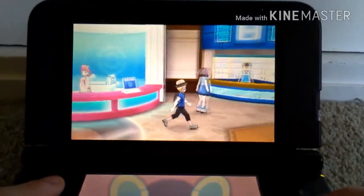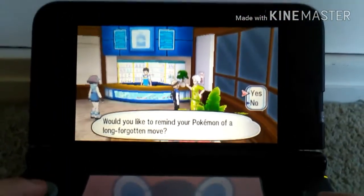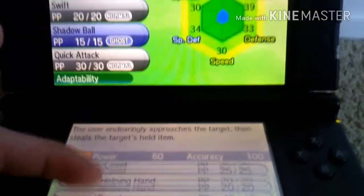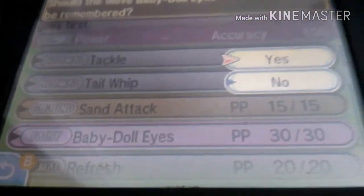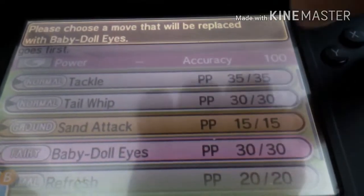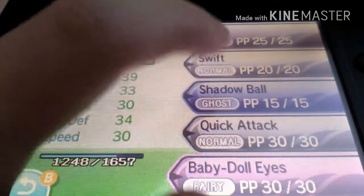What I'm going to do is come over here to the Move Reminder — and it costs you a heart scale, so it doesn't really matter since I've got nine now. I'll choose the move. How to get Sylveon in this game — it's one of the easiest Eeveelutions you can get, because all you have to do is give it Baby-Doll Eyes. See that Fairy-type move down there — Baby-Doll Eyes. All Eevees have it eventually. And all you have to do is use Pokemon Refresh while they know it.